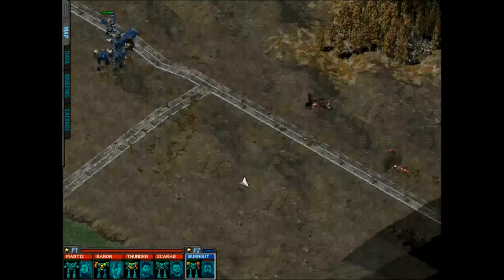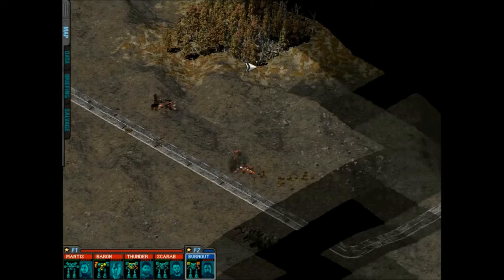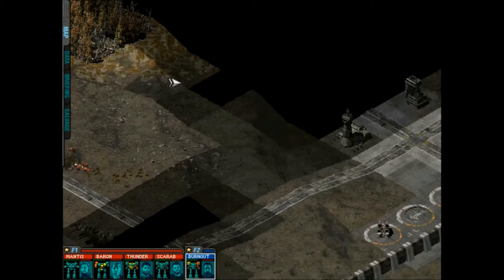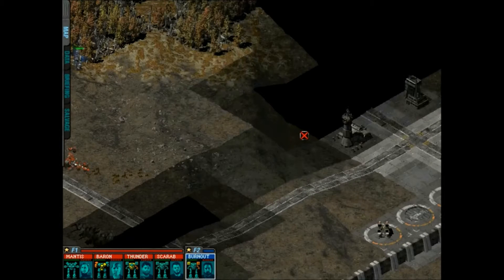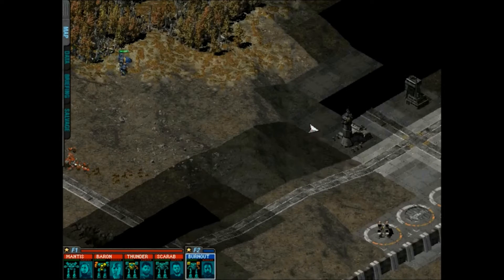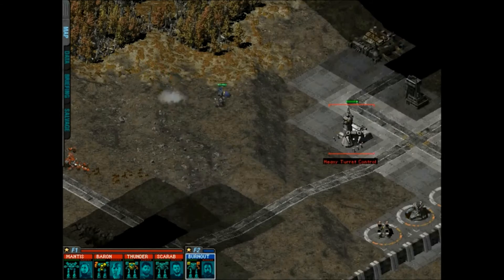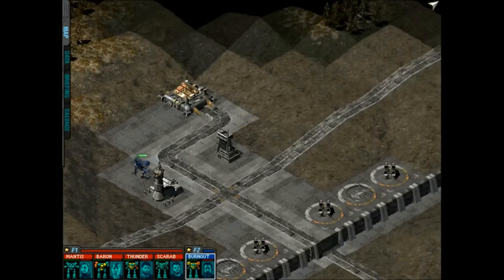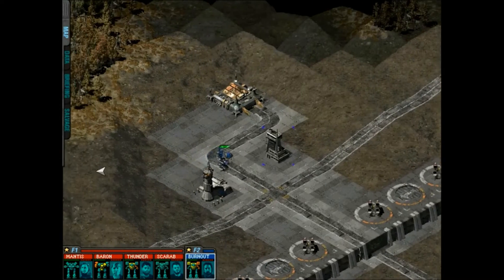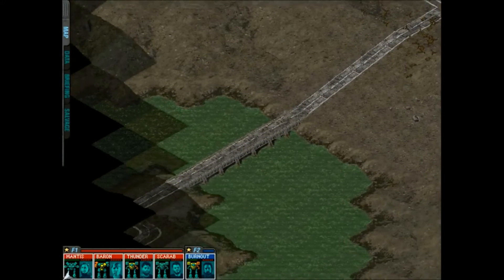While we have Burnout, let's go ahead and just capture these turret controls, just for the fun of it. A little bit closer now. Got it — building captured. Don't get shot, Burnout, they've got me targeted. Building captured. Alright, that takes care of that.